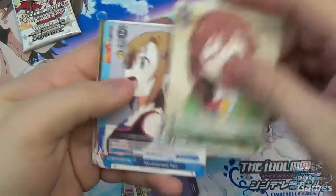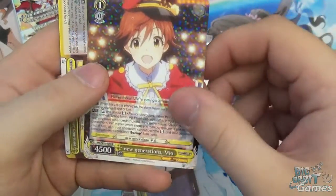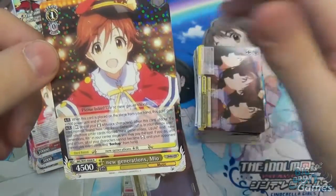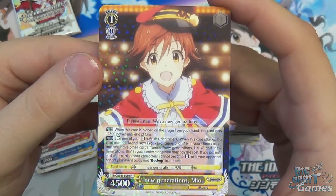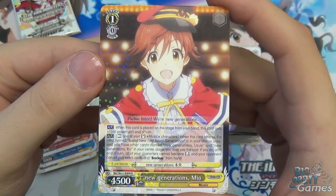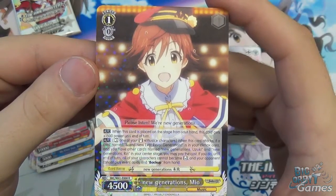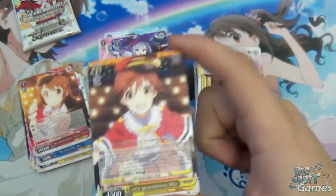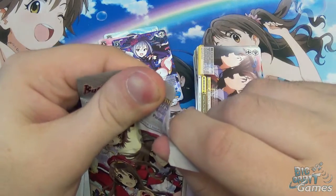We have the other green character again, Mismatched Pair, Asterisk, At Work Producer, My First Star, Kamea. We have New Generations Mio. Then we have Brand New Evo Revo Generations — we've got the climax card we need. She's a level one, cost zero, 4500 power. When placed on stage from hand, this card gets 1500 power until end of turn. And auto: rest one of your standing music characters. When this card attacks, if you have Brand New Evo Revo Generations in your climax area and you have New Generations Zuki and New Generations Rin in your centre stage, you can pay the cost — and until end of turn, all of your characters cannot become reversed and your opponent cannot play event cards or backup from hand. This combo is just absolutely phenomenal — your opponent's just not allowed to do anything when you attack that turn. That's one massive blowout turn.